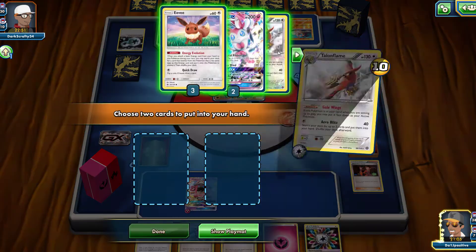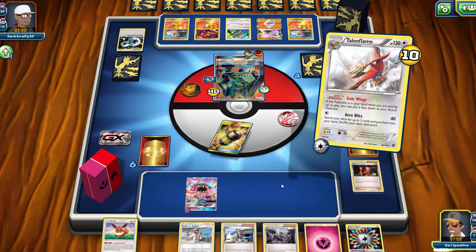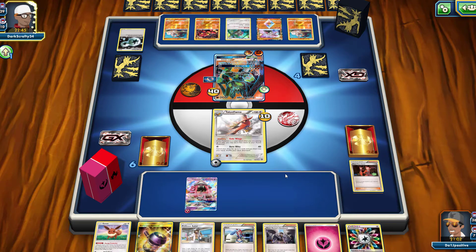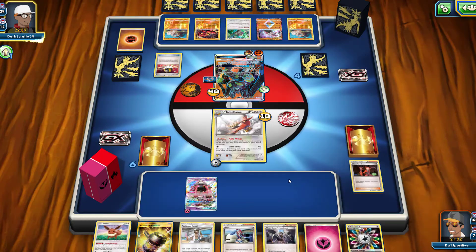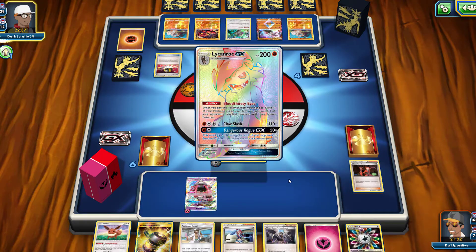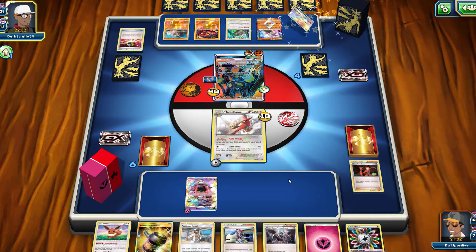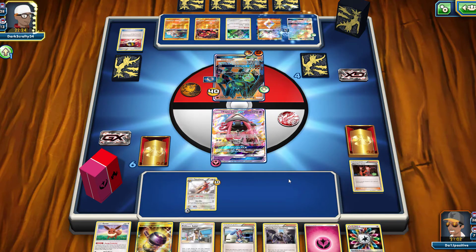I'll be able to evolve my Eevee, use the Enhanced Hammer, and then do something else. I think they're going to be using a DCE this turn. I doubt they have another N in their hand, and as long as I'm able to get rid of their special energies, they're going to have a very difficult time. Lycanroc is coming up with Bloodthirsty Eyes — they are going to be switching me out for my benched Tapu Lele and probably attaching a DCE, getting a knockout, and only having two prize cards left, which would be very sweet.